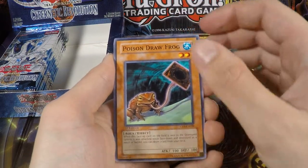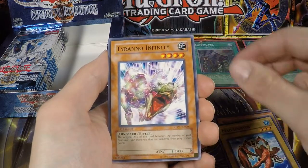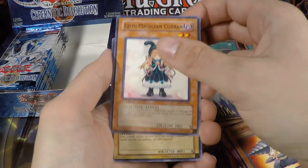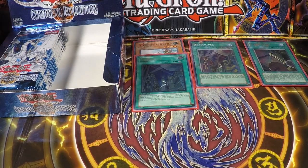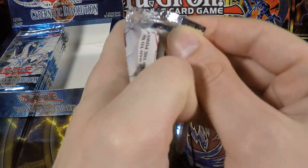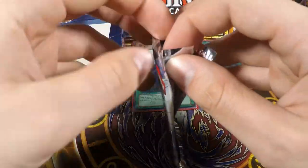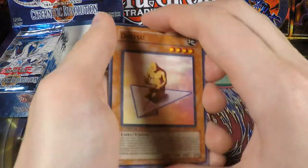We have a Poison Draw Frog, Steamroid, Mad Lobster, Tyranno Infinity, Rising Energy, Drillroid, Ebon Magician Curran, Cherry Beansman, and a Dragon's Mirror. I believe the Dragon's Mirror is kind of a valuable card. Back in the day it was not played, but some Dragon decks with Fusion Monsters came out and then the card got pretty strong. I don't know which kind of deck it was played in — you can let me know if you have any information on that.